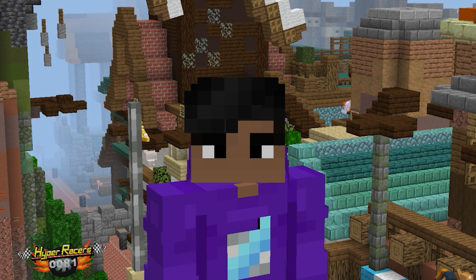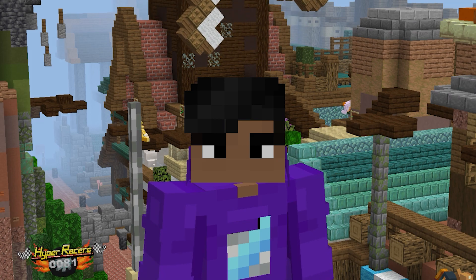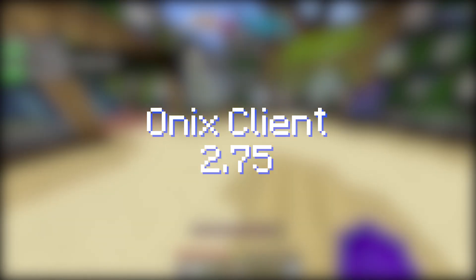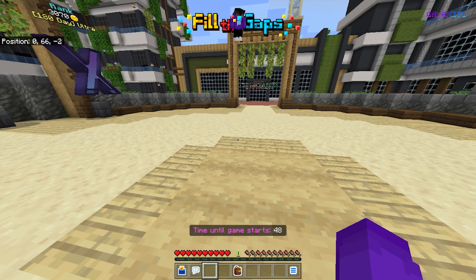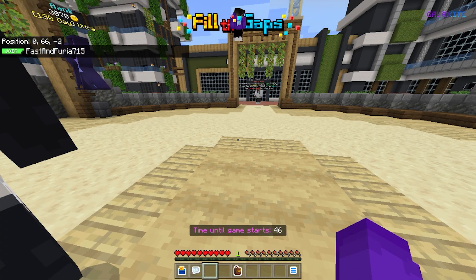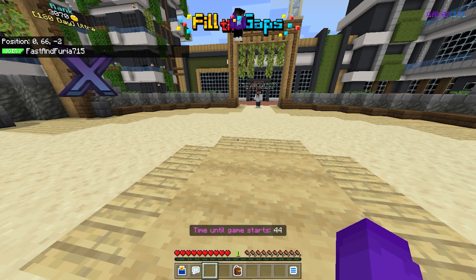Aside from that, let's get into the changelog while we play some Galaxy. Honest Client 2.75 is out now, which mainly supports Bedrock version 1.18.31, which is the latest hotfix from 1.18.30. Let's get into this changelog.